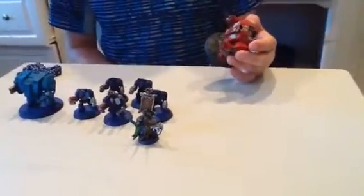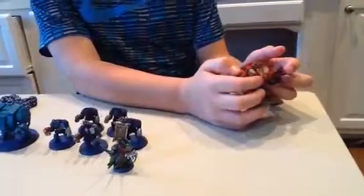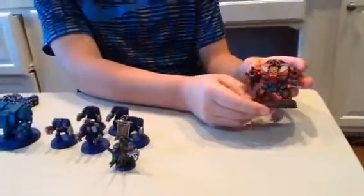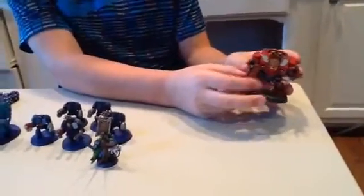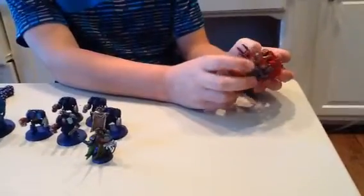I have allies from the Blood Angels, and I have a Dreadnought from them — a Furioso Dreadnought. It has the Blood Talons because those things are just amazing. It makes it Strength 10. I think it's AP2. Then it also has a Meltagun and a Storm Bolter. This guy is going to take down your Wave Serpent.